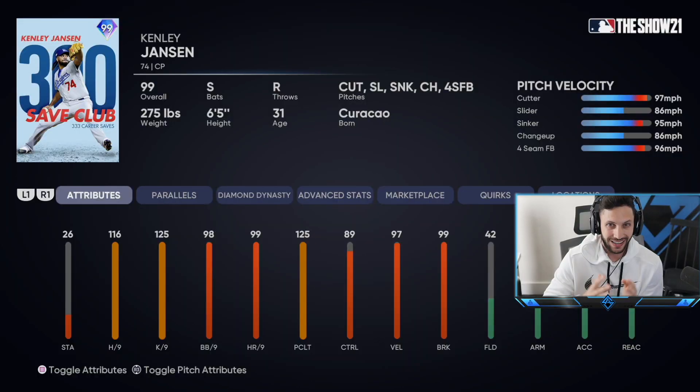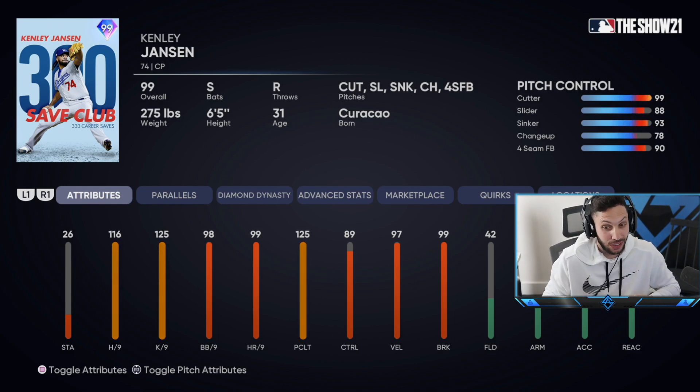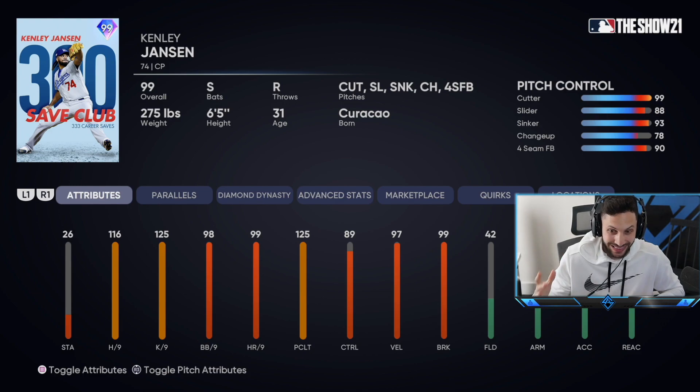In yesterday's video we debuted one of the new BR rewards in 99 overall Bryce Harper, and in today's video we're debuting the other new BR reward: 99 overall Kenley Jansen. He has the same exact pitches as last year — the cutter, the slider, the sinker, the changeup, and the four-seam fastball. He has pretty good control on all of them with 99 on the cutter and 99 break on the cutter, which is kind of expected.